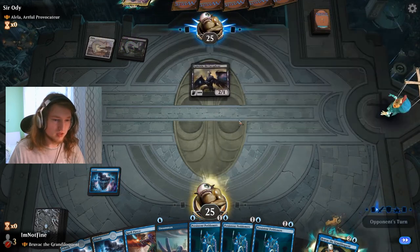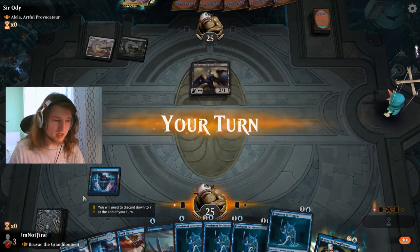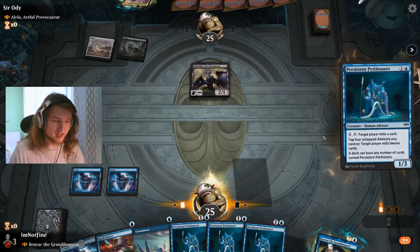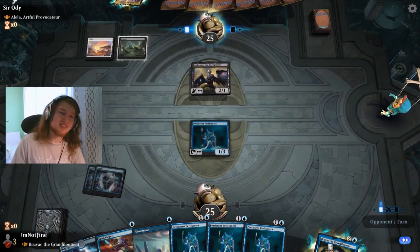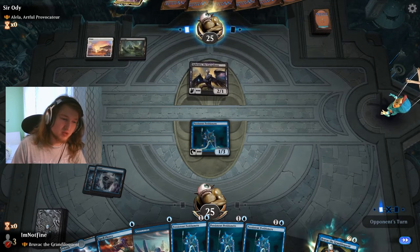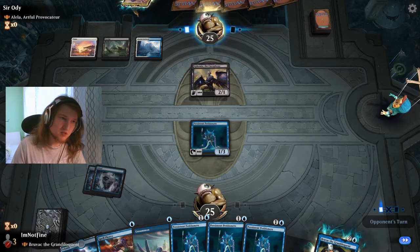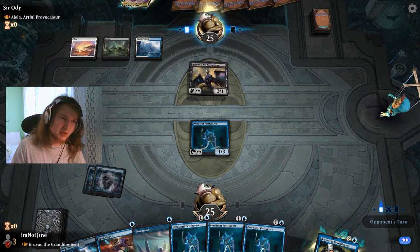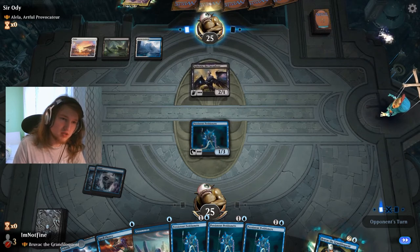I don't think I care about that — it just wants to kill me very menacingly but slowly. Next turn I think I'm just going to drop the Petitioners and the Spell Pierce. They don't have mana up from Murderous Rider, which is already great news to me. But a prison effect would be annoying.